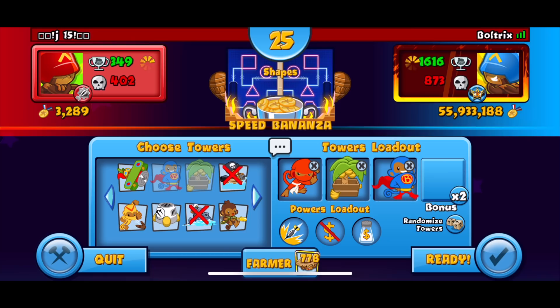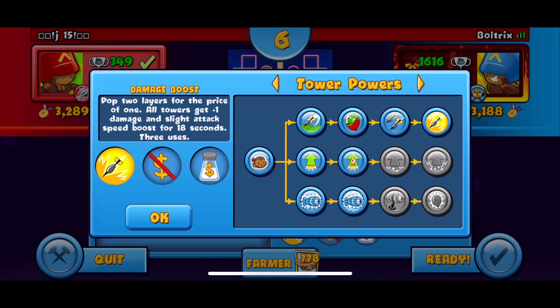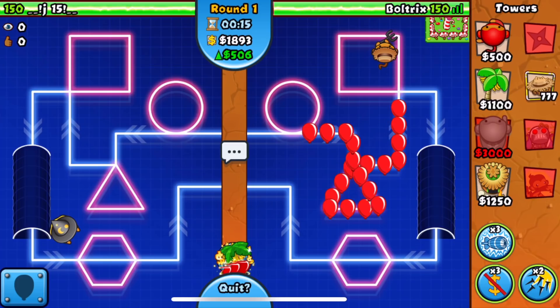We get the map Shapes, so ninja farm super monkey it is. If we really want to, we can play around with our powers — we could change out our salted wounds, change our boost to the big balloon buster, and keep or switch to the spike store. The powers don't matter too much as long as you have your big balloon buster and your eco choke. You'll be pretty good.